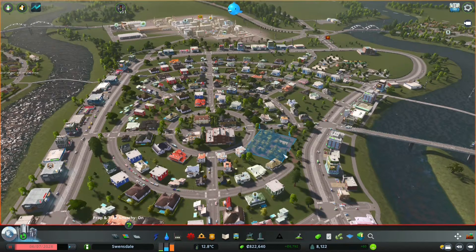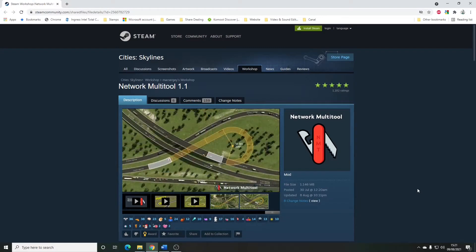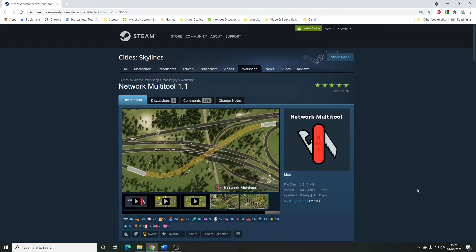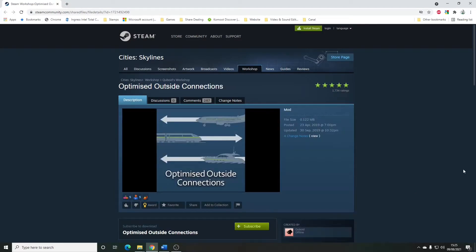Network Multi-tool by Muxergi. This is a bit of a placeholder really — I downloaded it because it was recommended by one of the city planner types, I think it might have been Sam Burr. I haven't actually used it yet, so when I do use it in my next playthrough I'll update this part of the video.